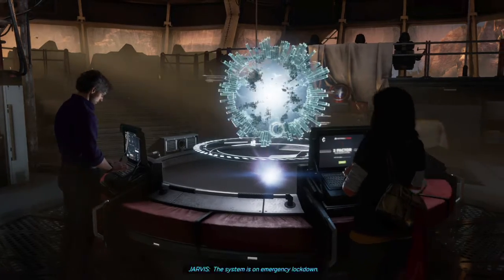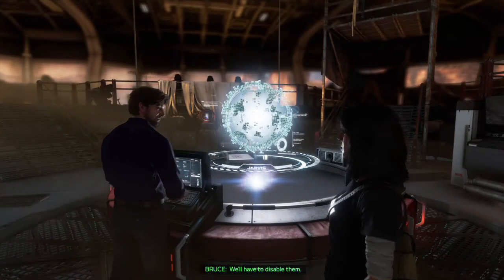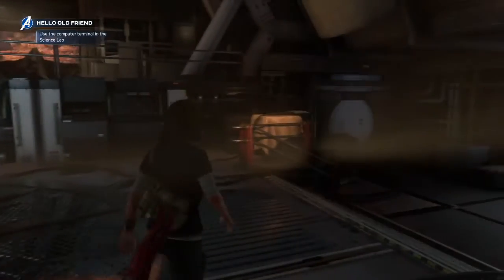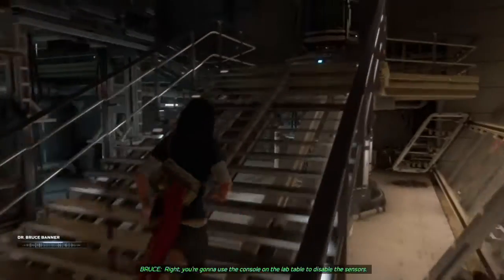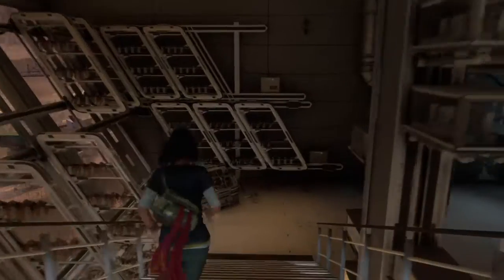What's going on? The war table isn't getting enough power - the system is on emergency lockdown. Looks like I tripped the security sensors when I was in the lab - well I did disable them. Okay, security - use the computer terminal in the science lab. Where's the science lab? Ah, this way. Okay Bruce, what am I looking for? You can use the console on the lab table to disable the sensors. Where is the lab? Down the hall - so we'll go disable the sensors.